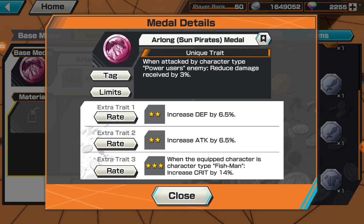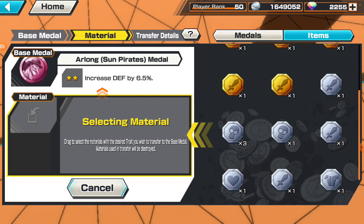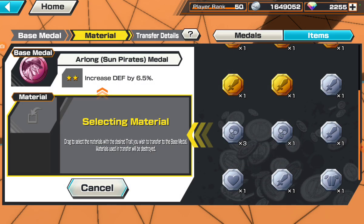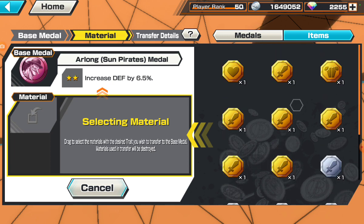Why? Because unless you're using this medal set for an Animal Kingdom Pirates character, that trait has nothing to do with you. You only apply this trait for an Animal Kingdom Pirates character, like Kaido. You cannot use this trait for anything else or it won't apply for that character. A lot of us get confused about medals and traits and applying different traits to things that don't even apply to the character.